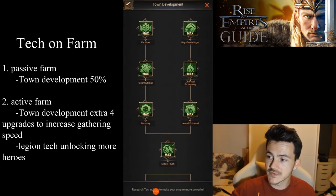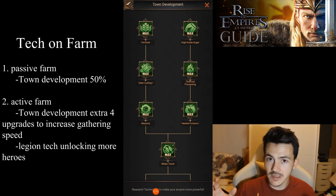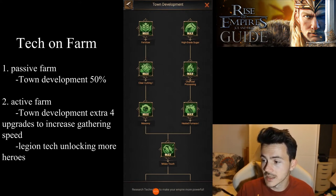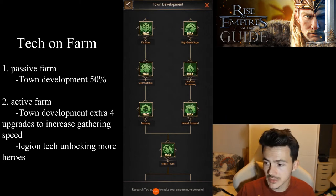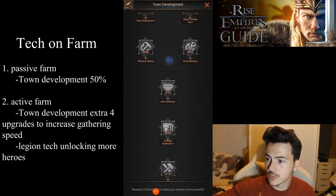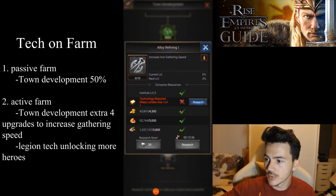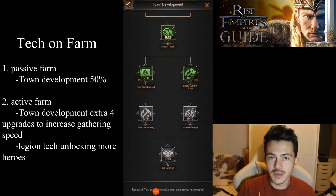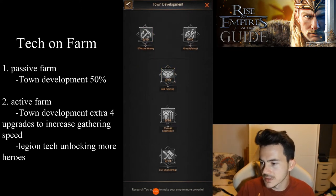More specifically, the first thing you're going to need in the town development tech is the 50% node — it's going to increase your resource production and gold production. If we are gathering, we go down to these four techs which at the moment I'm not upgrading because I won't gather, but if you do gather, these four will increase gathering speed which makes it more efficient.